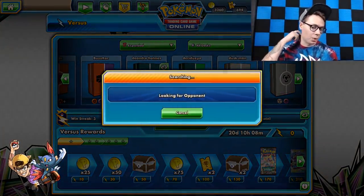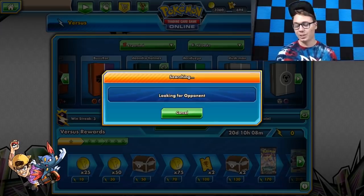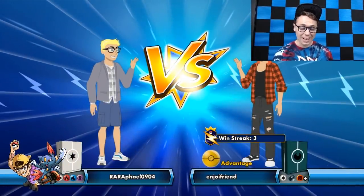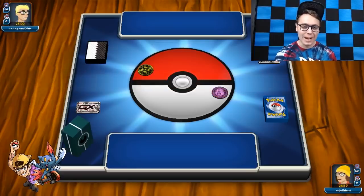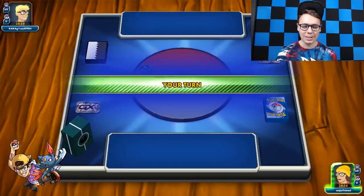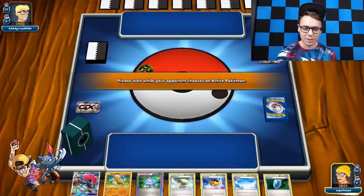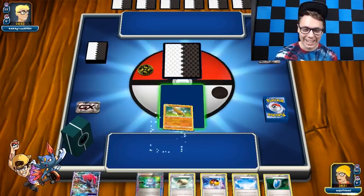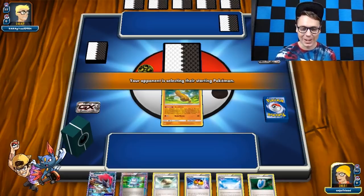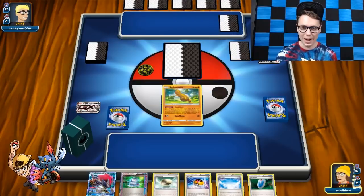This is a pretty sweet Zoroark deck. I've never seen anything like it before. It aims to get a very early either Let Loose Marshadow or a Red Card, and then Delinquent your opponent afterwards just to leave them with a hand of one. Then you can use Peeking Red Card to check it and just make sure that they are dead drawing. DeAndre said he ends up getting the Turn 1 Red Card 100% of the games, and the Turn 1 Red Card and Delinquent like 70% of the games.